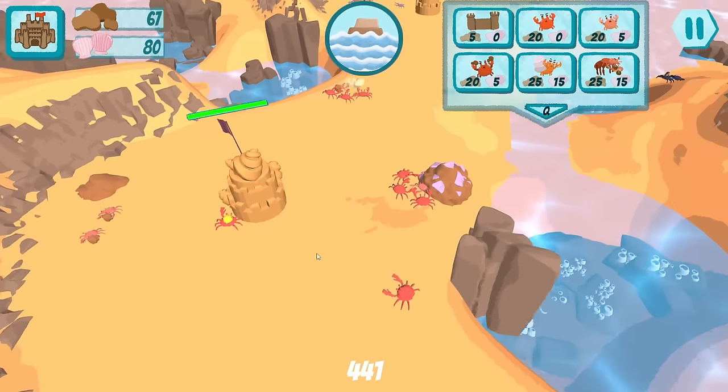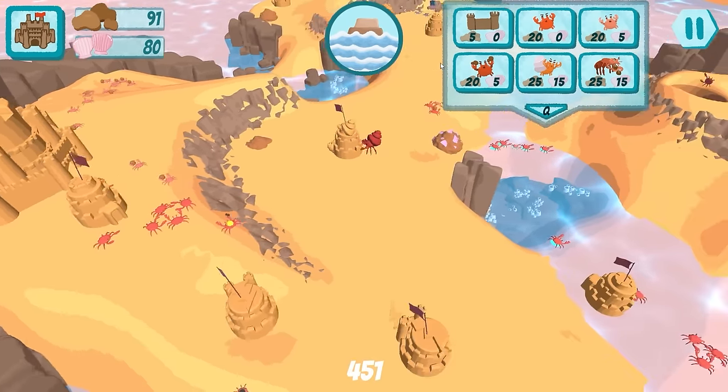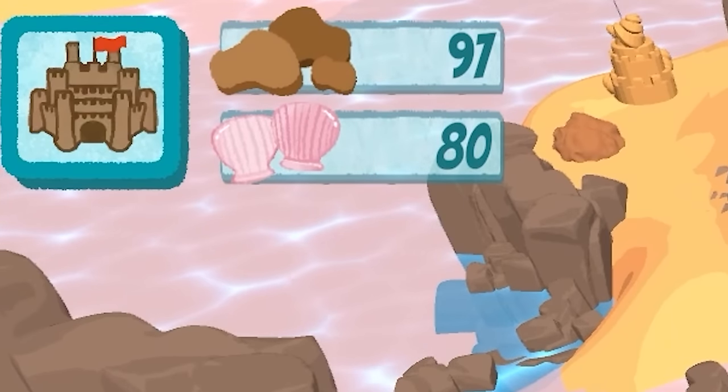Engineer crab is working away right now anyway, and that'll start producing the other big crabs. The little ones are working hard to grab clay. Look at all the clay we have suddenly — all right, well, we can just build another one of these.